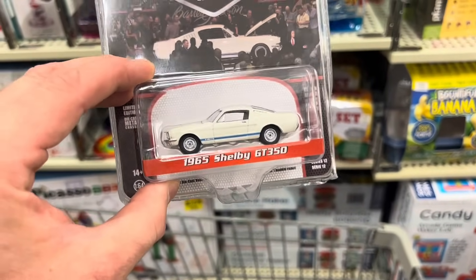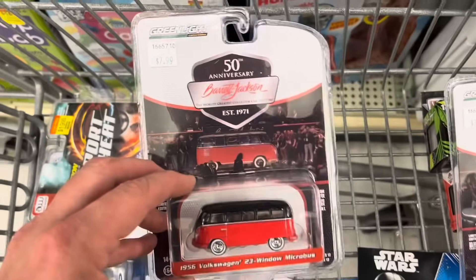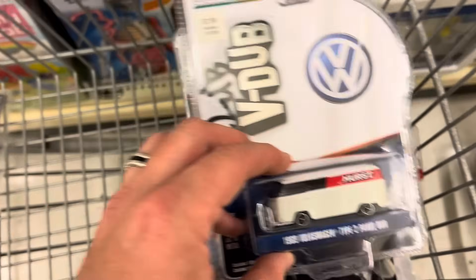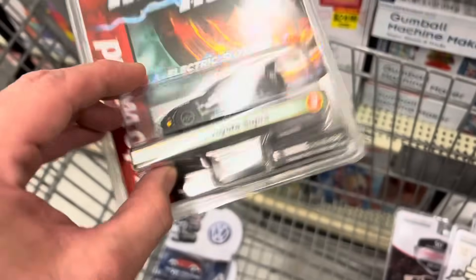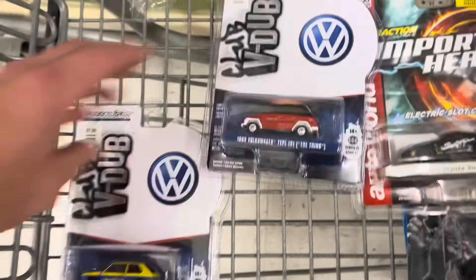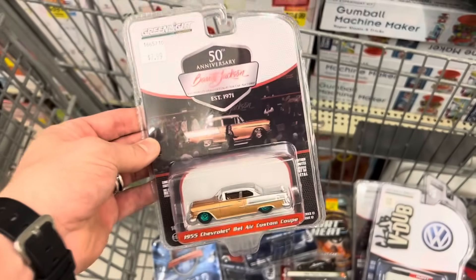What else do we got? Oh, this would have been a nicer one — we got a Shelby GT350, 1965. Well, you can't pick your chases, you certainly can't. They got a bunch of these auction site pieces. We got one slot car today and it's a Toyota Supra — that would have been nice to see a white version of, but next time. VDub, VDub, and first responders. We got one chase today, not bad — I'm actually digging it, it is a beauty.